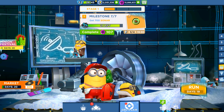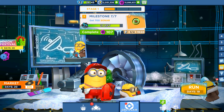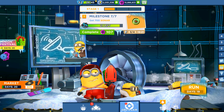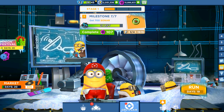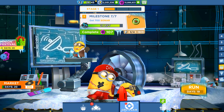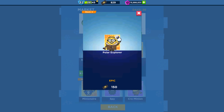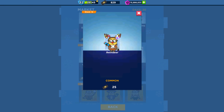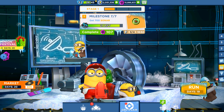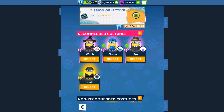Hey guys, welcome back! Today we are playing Minion Rush and we have a new special mission called the Polar Expedition. It's already started with 90 days remaining, so we can run in the special map and collect items like sonars. We'll finish the first stage, unlock the second stage, and get the reward. You can purchase polar expedition minion market cards — the crow minion, the mime, and Indian minion costumes are available to unlock.